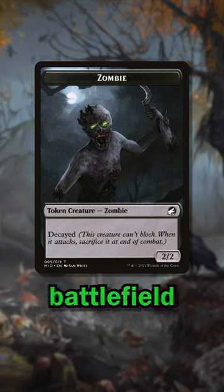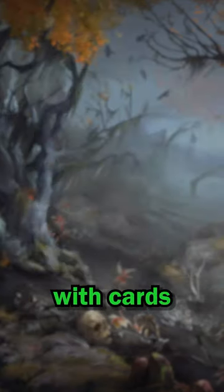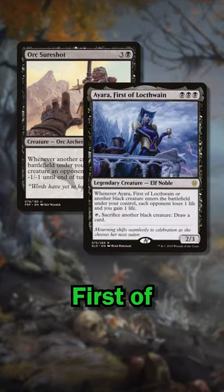The zombies also enter and leave the battlefield on each of your turns, so take advantage of the constant cycle of death and rebirth with cards like Orc Sure Shot or Ayara, First of Locthwain.